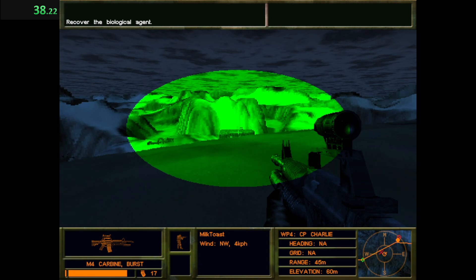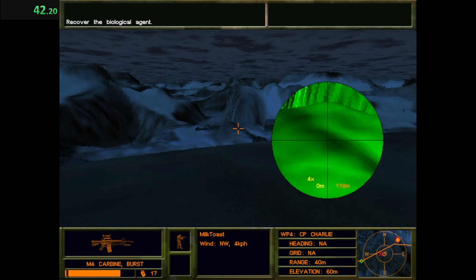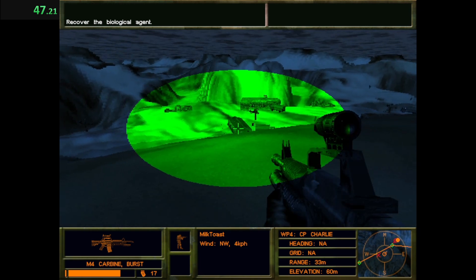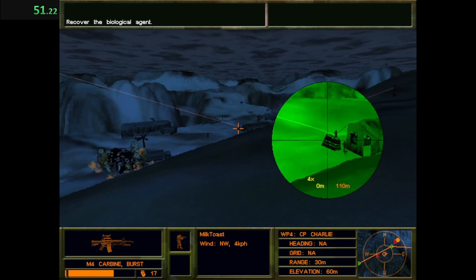Bravo, you're approaching the main camp. Proceed with caution. Bravo, this is Alpha 1. You got bad guys coming over the hill.